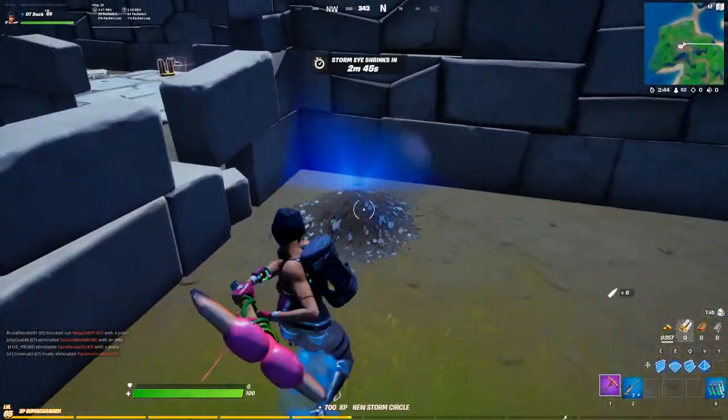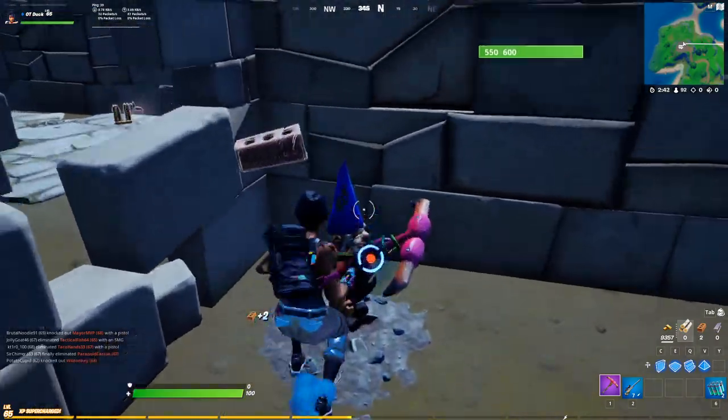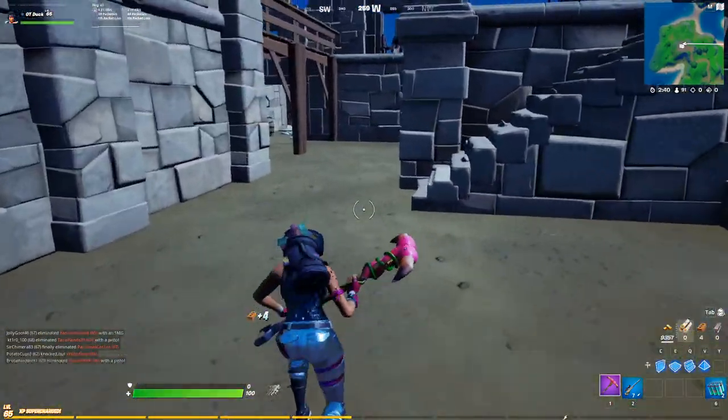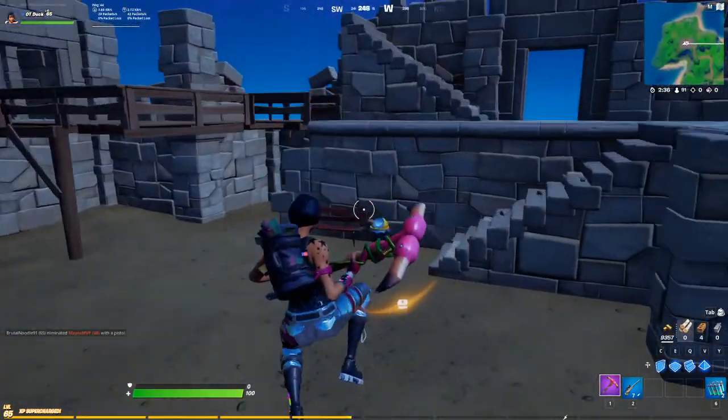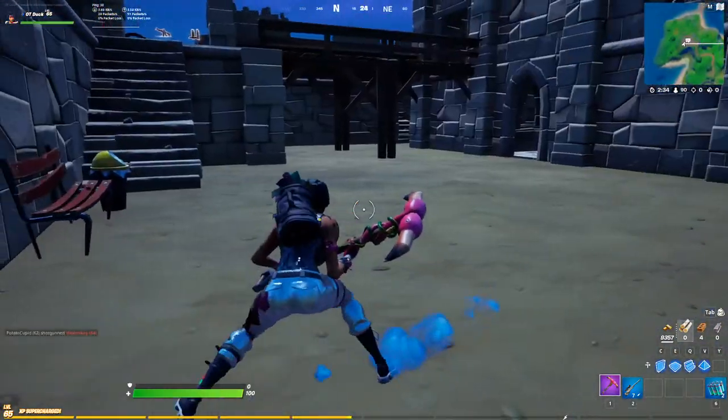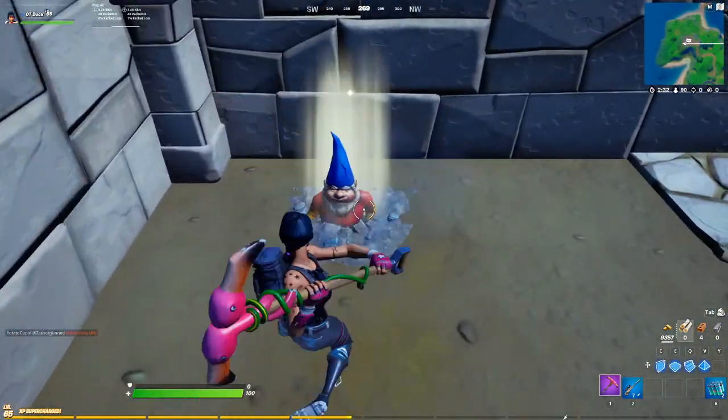The first gnome is in Fort Crumpet just a little bit to the right as you enter, and the next one in the fort is just at the back left corner. From there we're going to be looking at Pleasant Park after we pick this one up.